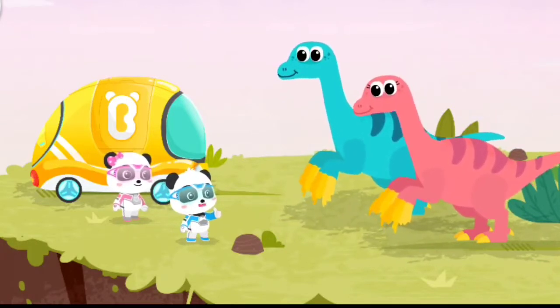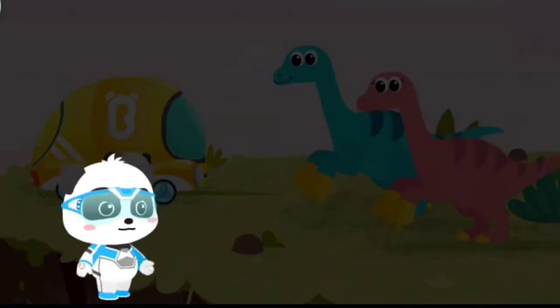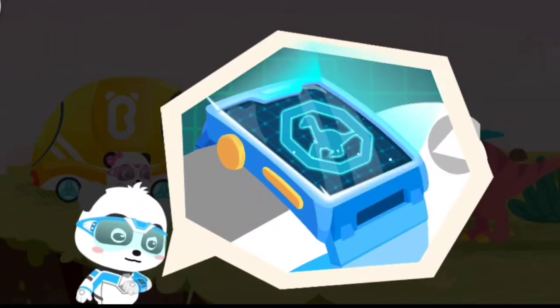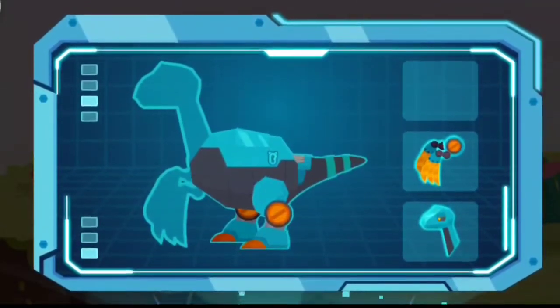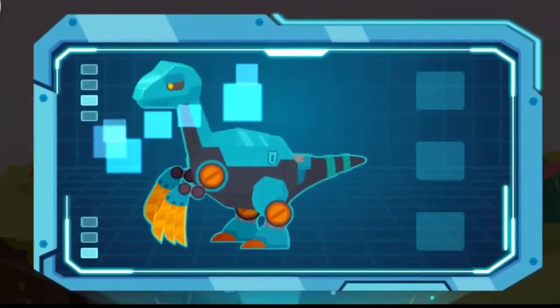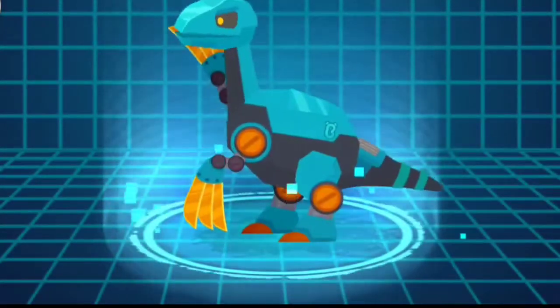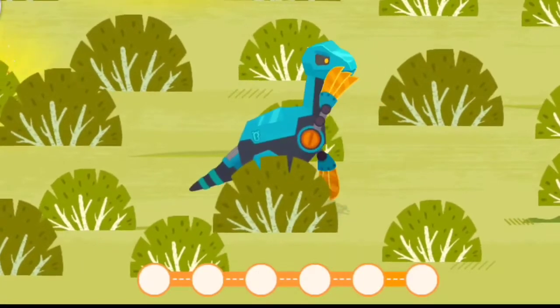Don't worry, I can turn into a mechanical beryzinosaurus to search for fragments with sharp claws. Magic watch, activate the transformation device. Drag the transformation device. Drag the sharp claws to cut through the grass and find the fragments.